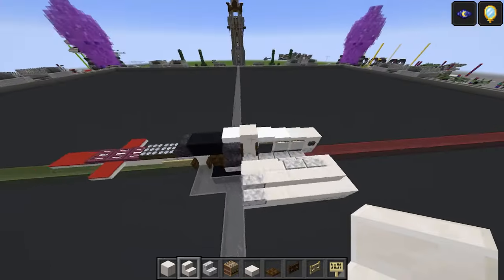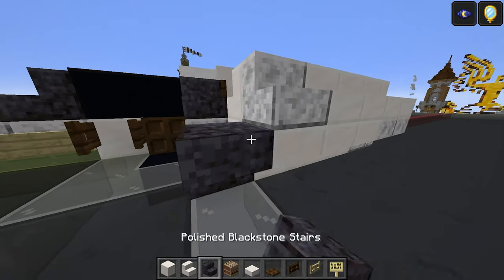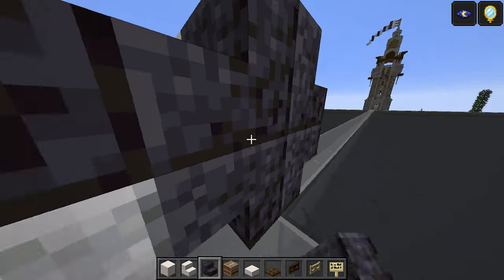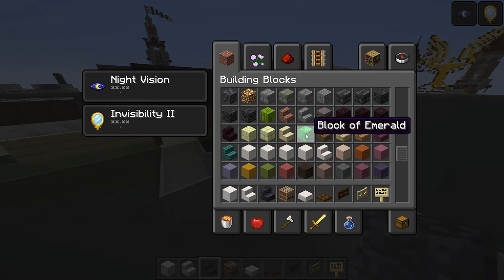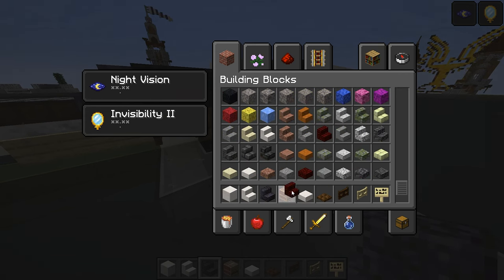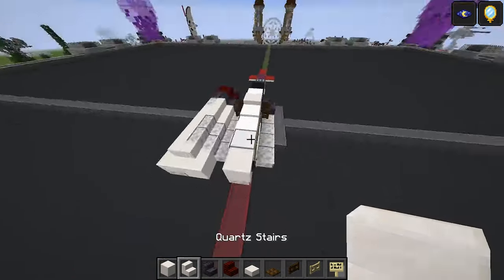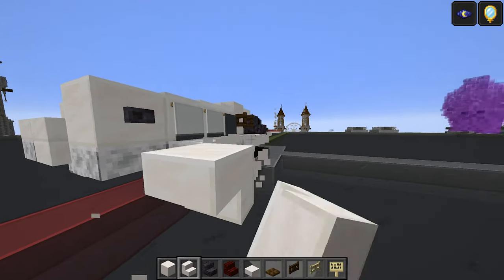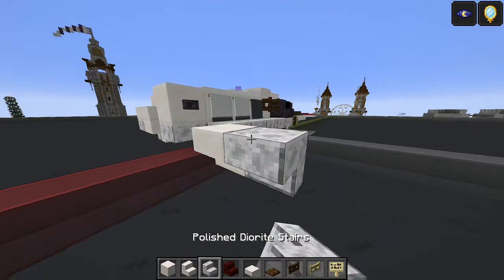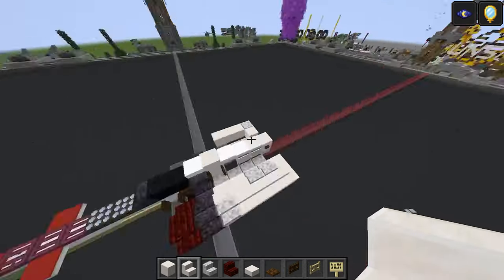So that's the engine back bit anyway. Polished blackstone stairs are going to go all the way around like that. And then finally red nether brick stairs are going to finish this bit off — one, two, three, four. Same again on this side. So that goes there — one, two. That's one, two, three.